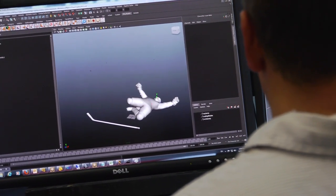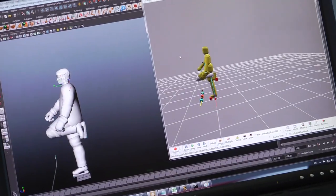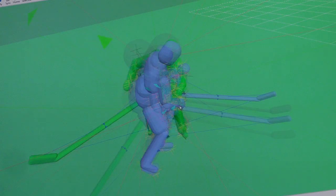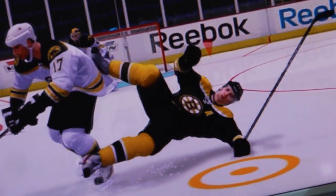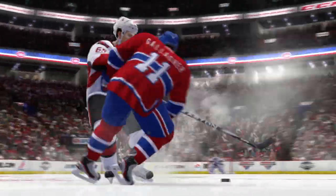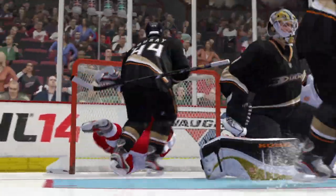NHL 14's rag doll models will allow for full range of motion on each limb while always staying within the limits of the human body. NHL collision physics tracks over 250 player impact points to determine the exact force on each body part during a hit. This results in an unlimited variety of realistic reactions based on all the points of contact. Whether you're simply separating your opponent from the puck or trying to send a message with a huge hit, NHL collision physics will change the way you play in NHL 14.